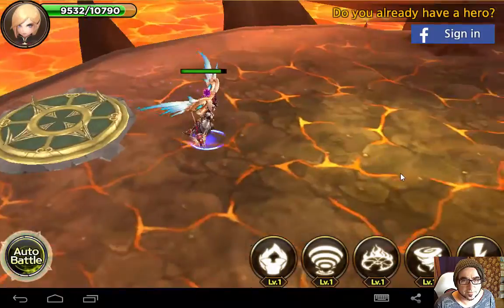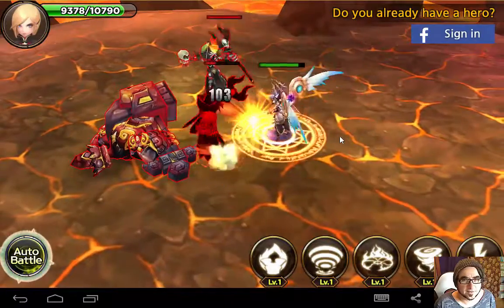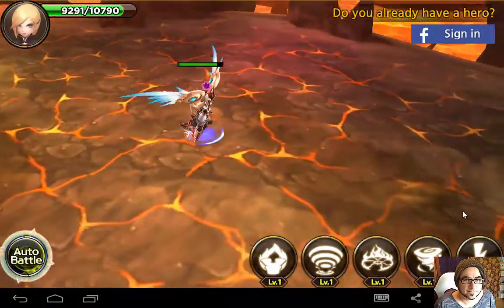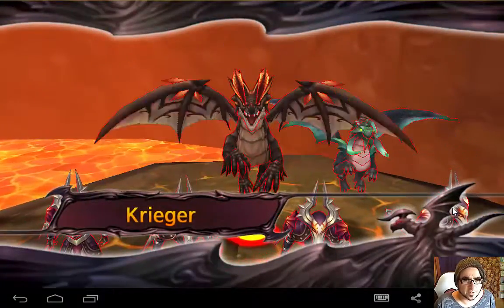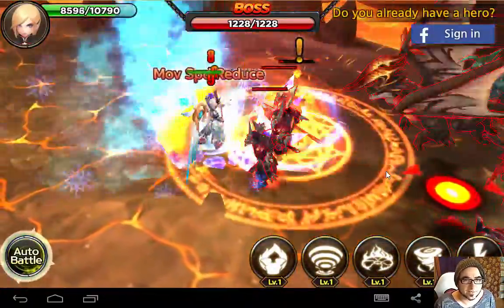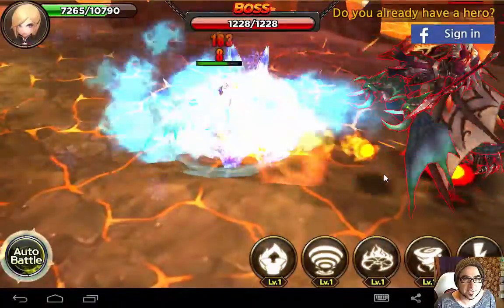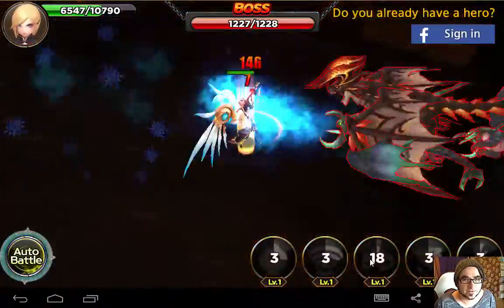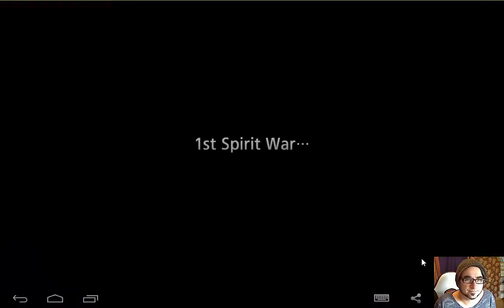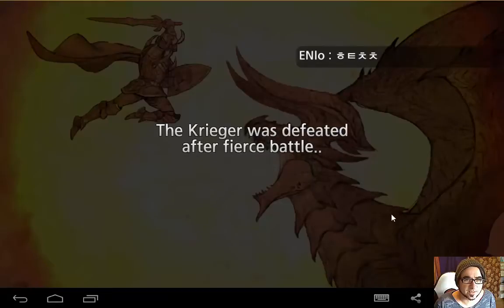I don't want to auto-battle. So pretty cool characters in this game - enemies and heroes, a lot going on there. Oh, here's the boss. Whatever that is. Crazy battle. Am I winning? I don't know. I'm losing a bit of energy. The boss doesn't seem to be losing enough. Maybe some special powers. First Spirit War - Star Gaius came. The Krieger was defeated after a fierce battle.